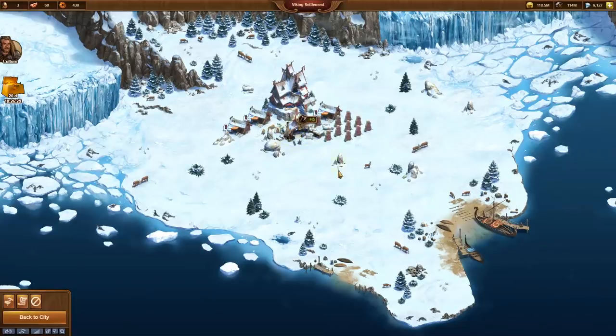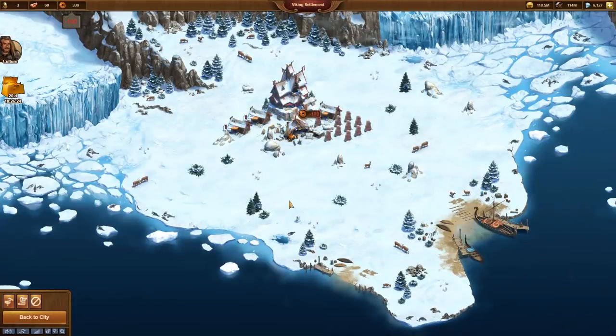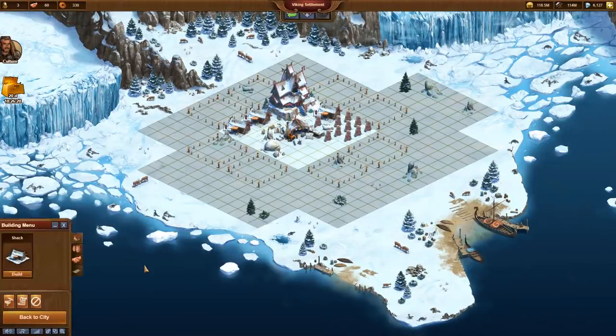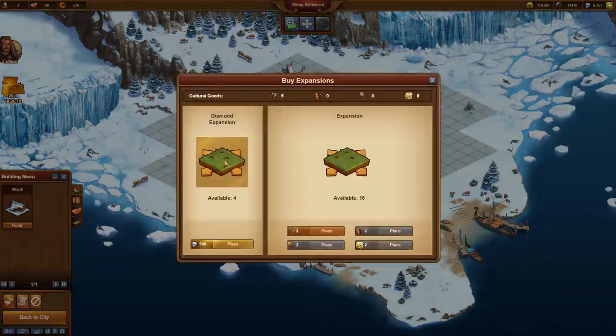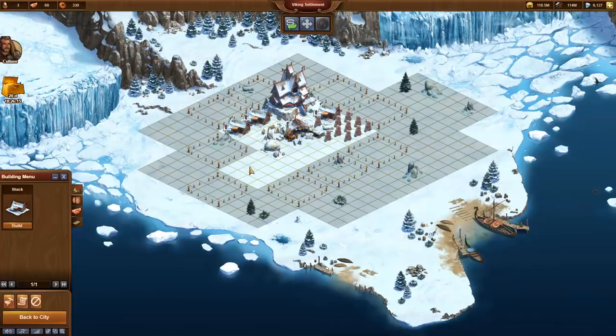We have enough other tasks in the main city in the meantime. We use the first axes immediately to trade them for an expansion. In the beginning, we mainly need one thing – more space. I decide for an expansion without obstacles.